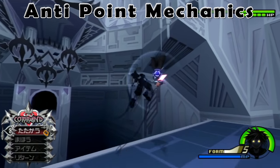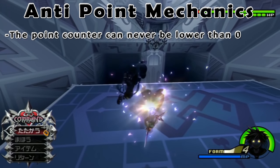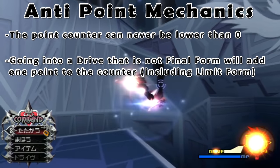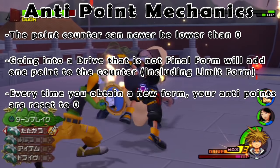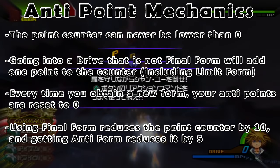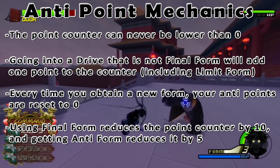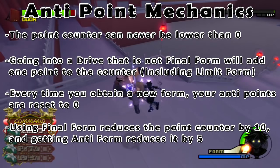I will now fully explain and detail the mechanics of the anti-form point counter. The point counter can never be lower than zero. Going into a drive form that is not final form will add one point to the counter. There is a misconception that limit form does not add to the counter, but it does. Also, every time you obtain a new form, your point counter is reduced to zero no matter how high it was. Going into final form reduces the point counter by 10, and getting anti-form reduces the point counter by 5. Note that in the original game, anti-form reduces the point counter by 4 instead of 5, despite the wiki pages not stating this.